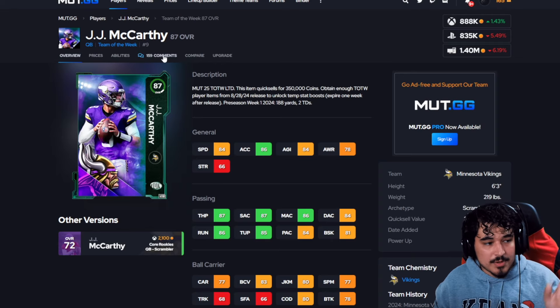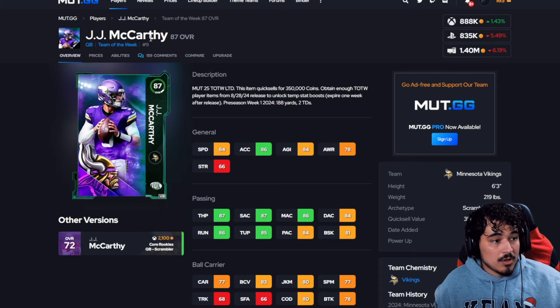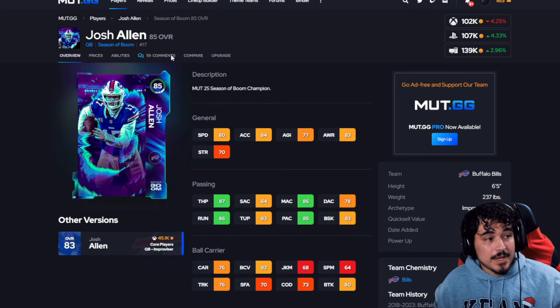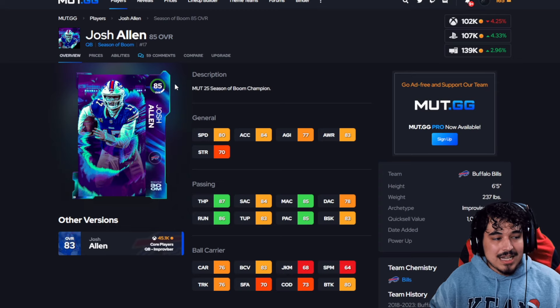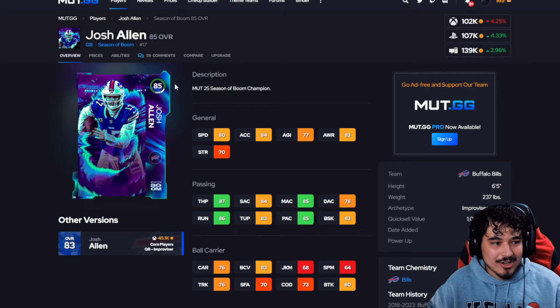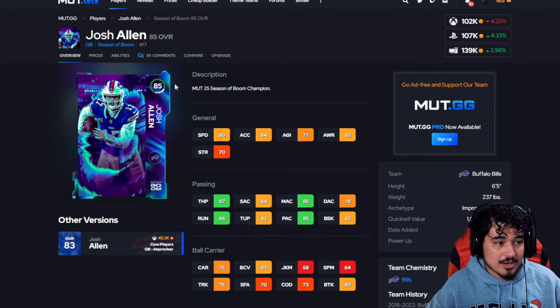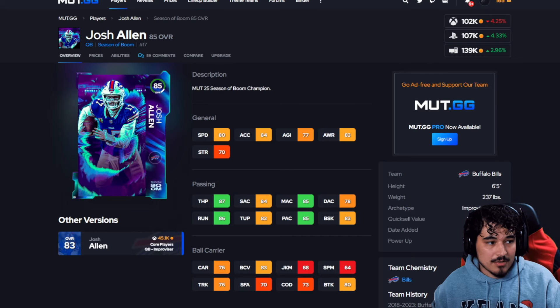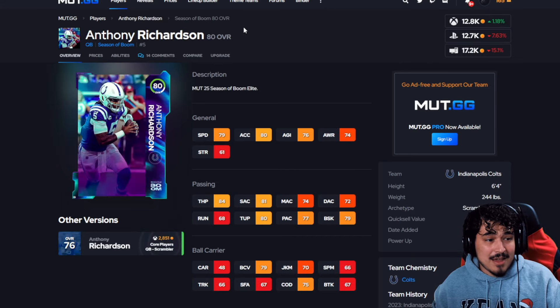We're going to touch on every single position. At quarterback, high level is McCarthy — Stroud does exist but I still think McCarthy is better. Mid-level: since Stroud came out, Josh Allen is not that much worse than Tua Stroud, it's not a 300k difference. Josh Allen for 100k is a great purchase if you haven't used him already — still really good value. For low level, 12k for Anthony Richardson — you kind of pay for what you get, but really good throw power with good speed at QB.